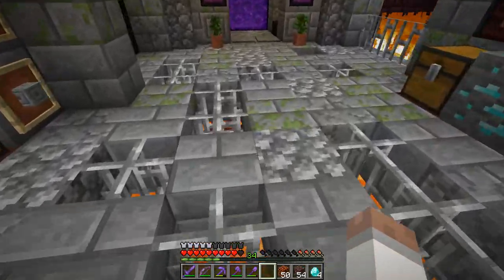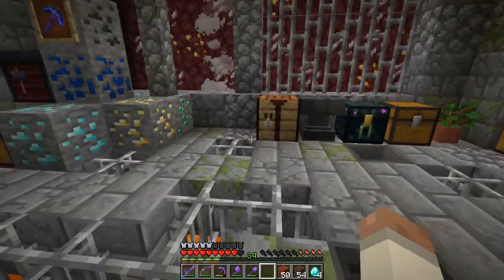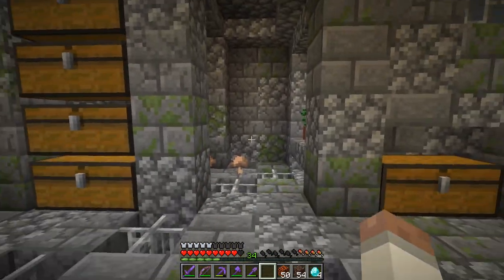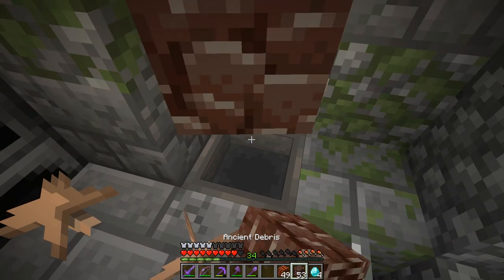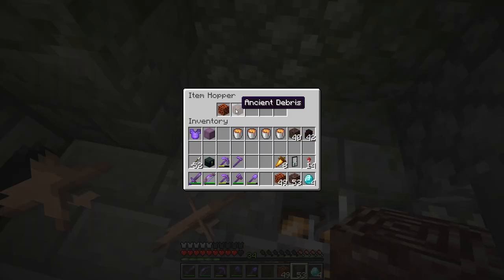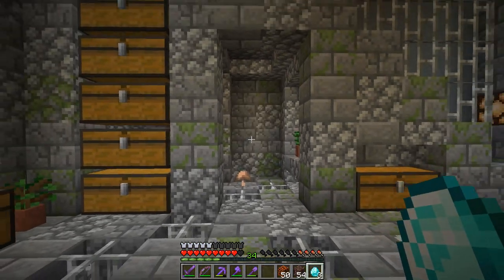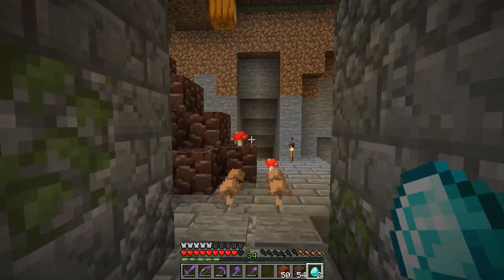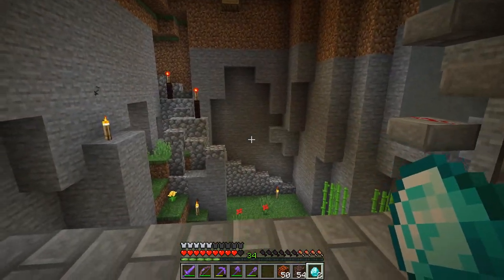I've added in some decorations here - some cauldrons and hoppers down to the floor, just added some detail. I've also sealed off this back wall. There is a hopper down the end here. You can throw in different items and it won't do anything. But if you were to put in a diamond, you can see this door opened. So let's go on through - this is going to be a way to have a secret room in here.